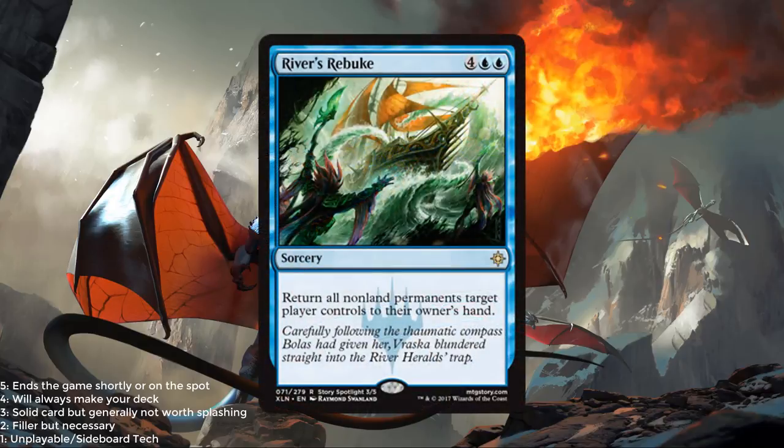River's Rebuke — 2 blue and 4. Sorcery — return all non-land permanents target player controls to their owner's hand. This card is annoying as hell and it is very, very powerful. I'm going to give it a 3.5 or maybe even a 4. It's basically Cyclonic Rift. If it's turn 6 and they have a 2-drop, 3-drop, 4-drop, you're bouncing 9 mana worth of cards for 6 mana. Later in the game this allows you to bounce all their creatures, attack in, and they have to use all of their resources again. I think this card is very, very powerful and I expect it to be a great one in draft and sealed.